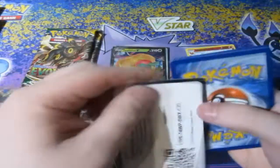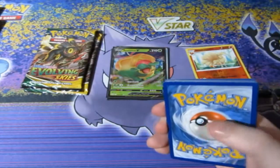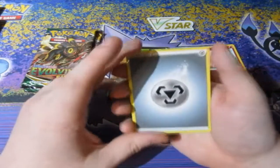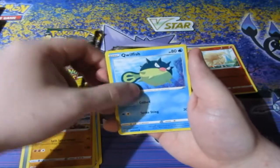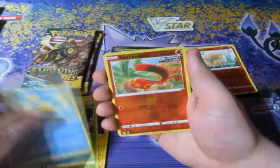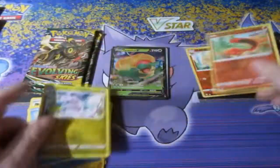Let's keep Fusion Strike going and see what else we can get. We get ourselves Metal Energy, Croconaw, They Sparkle, Beware the Beware, Qwilfish, Tynamo, Meowth, Gossifleur, Pumpkaboo, a Scolipede, and a Goodra Rare.